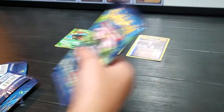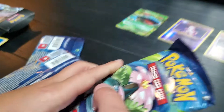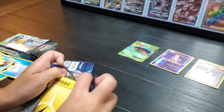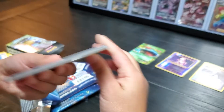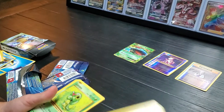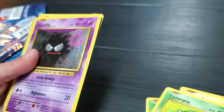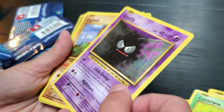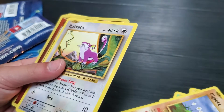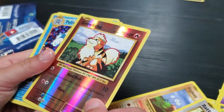Look, you're opening the Venusaur pack now! That's pretty cool. Alright, last pack. Caterpie, Caterpie, Gastly, Gastly, Diglett, Diglett, Ratata, Ratata.